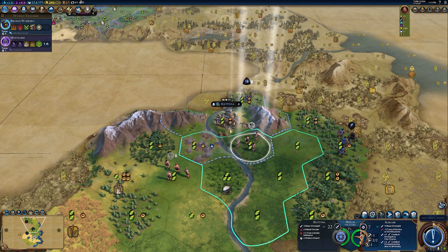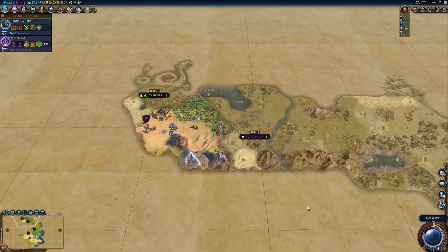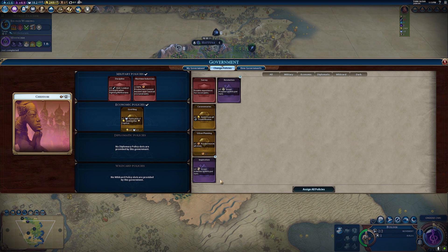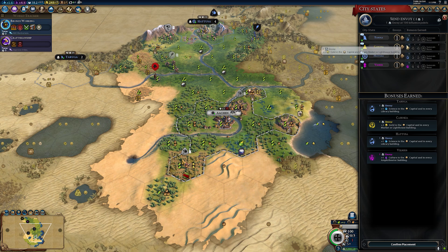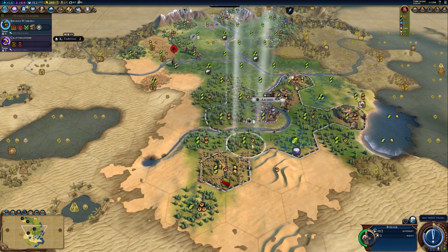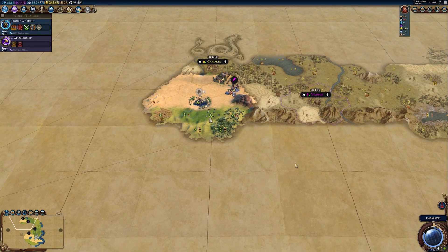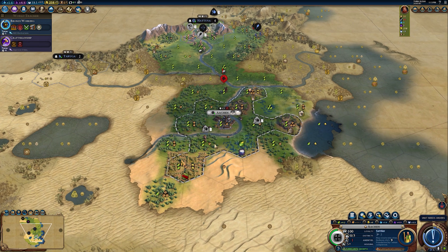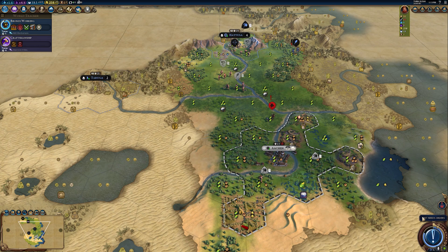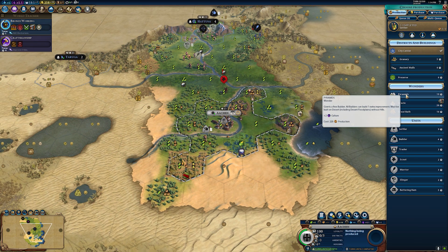This helps you layer up and surge both builder and settler production to fan out wide and land grab — crucial in any Civ game but particularly in Civ 6 where playing wide is so important. Into the late game, Magnus becomes even more powerful through industrial district synergies, with abilities that can snowball industry and help with space projects if you're going for a space victory.